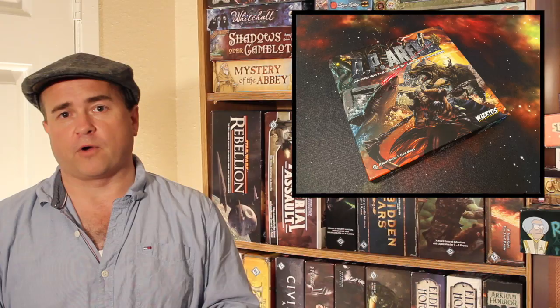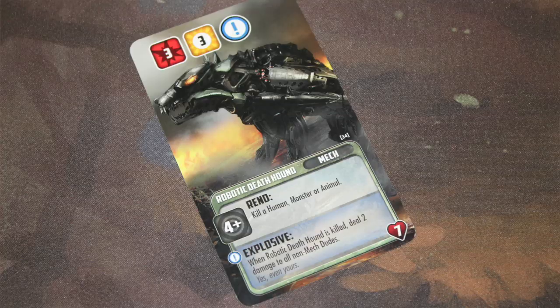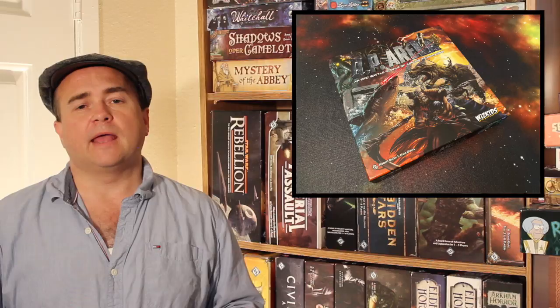Players each start the game with three cards. They play two of them and keep one in their hand. These cards can represent various creatures from anything you can think of — various monsters, kooky characters, things from fantasy or science fiction. They fall into different classes like humans, animals, mechs, mythical, undead, etc.